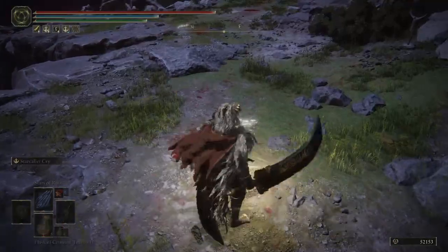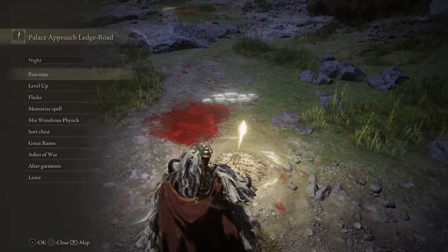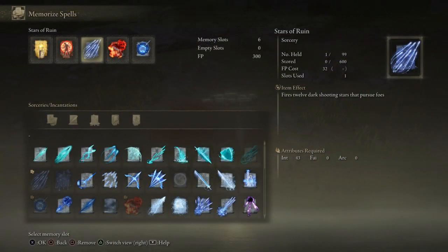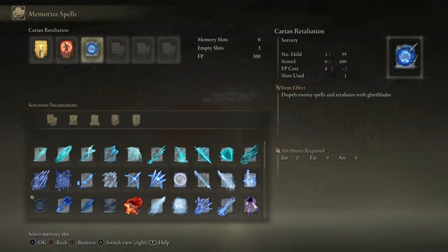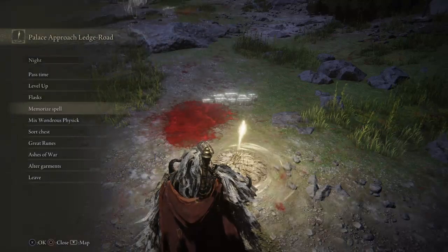In my spells I had it extremely streamlined. The only two spells I had to worry about were Golden Vow and Flame Grant Me Strength — that's it.